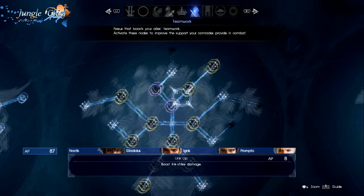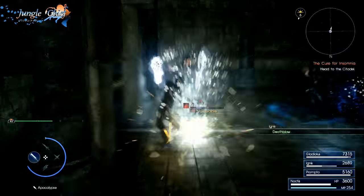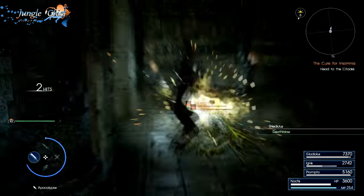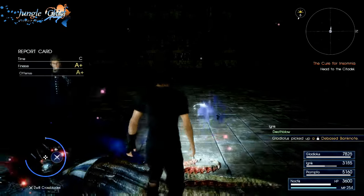I would also recommend picking up Ultimate Death Blow before you go into this dungeon. Ultimate Death Blow lets you do insane amounts of damage whenever you trigger an enemy's vulnerable state. If you have some spare AP lying around, I would be sure to grab it.